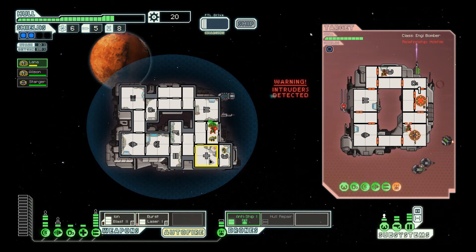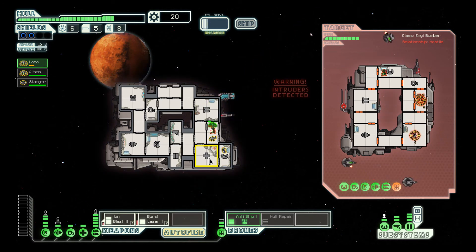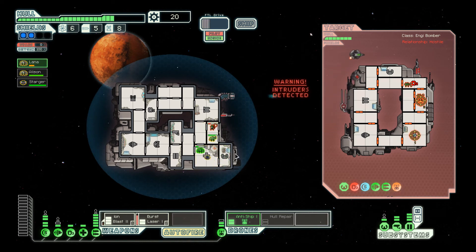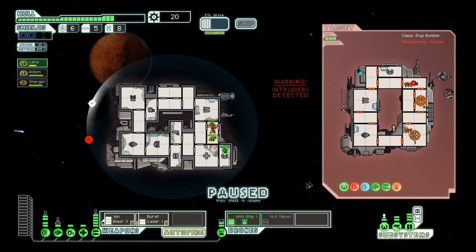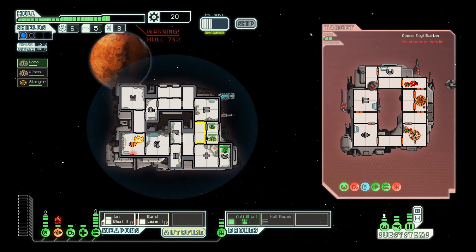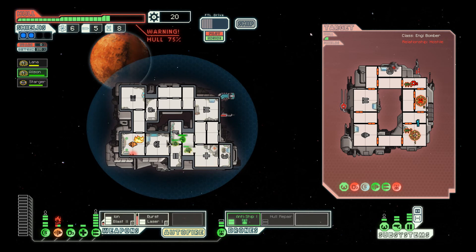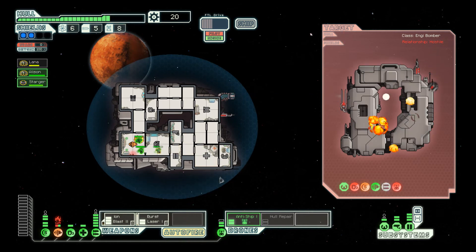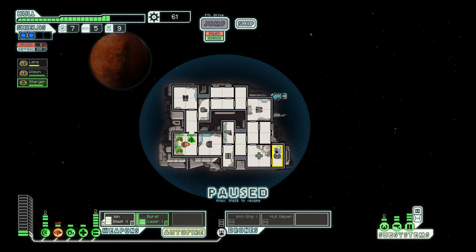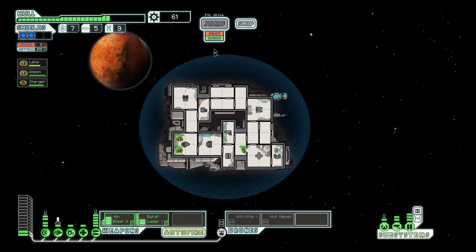My doors do look badass. You go attack him. Ion blast on their shields, burst lasers on their drone system, and an anti-ship. So I'm easily going to win this battle, I hope at least. Let's pause the game and see how we're doing. We're doing pretty fine. There's a fire, so I want everyone - except for you, and you - you go back to your station. I'm gonna shut down the doors.